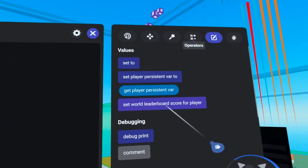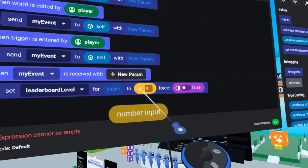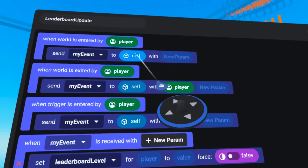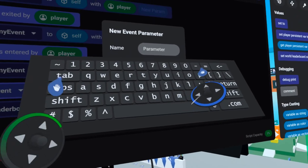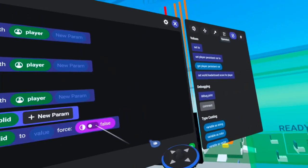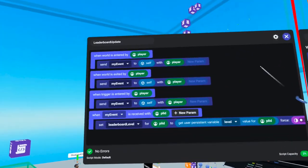On our values tab, we're going to grab 'set world leaderboard score for player' and drop that into my event. We are changing the leaderboard level score. We need to receive a player value, so we drag the player pill down into the new parameter slot. We need to click 'new parameter,' type in PLID — this stands for player ID. We'll select player and click confirm. Then drag that PLID pill down into the player pill. The value is going to be 'get player persistent variable,' which we know is 'level.' Drag the player ID pill in on the other side, and now we'll be able to update the leaderboard.